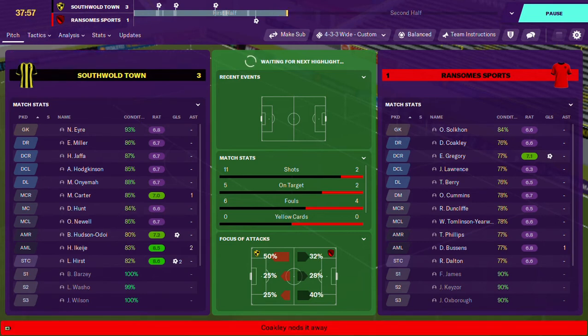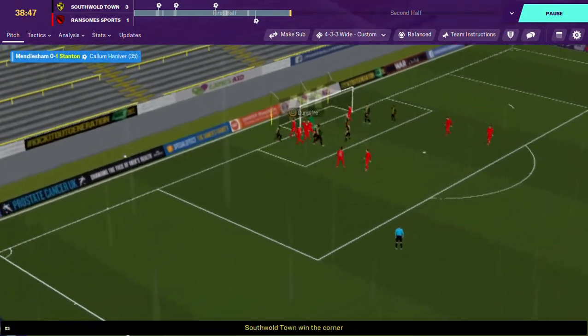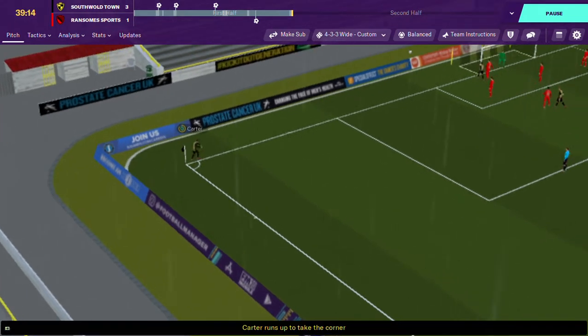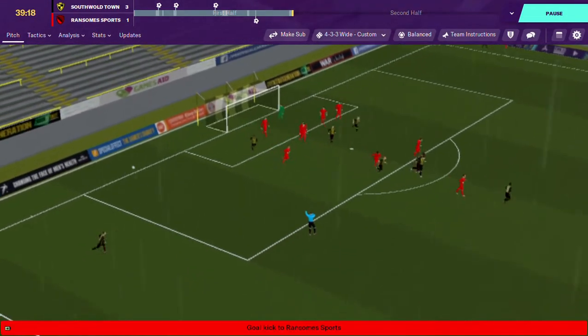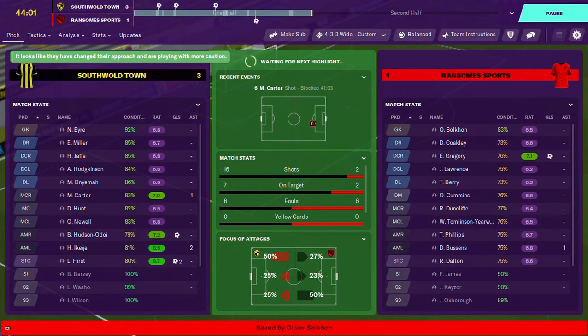Ten minutes left to go in the first half and we have a free kick just outside of their box. Carter puts the ball in — Jaffa — oh, good save from the keeper and it's cleared off. Good defending there from Ransom Sports, unlucky not to have a fourth goal. Carter now with the corner — game is frozen, so I don't know what's going on. They have a goal kick. If you understand what has just happened, please comment down below because I do not have a clue.